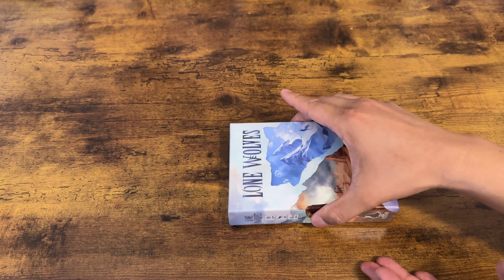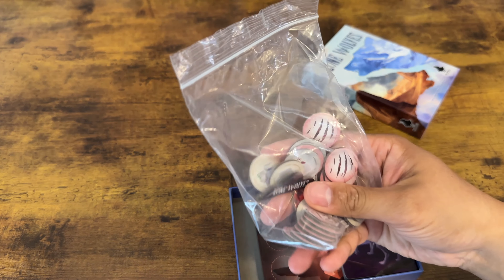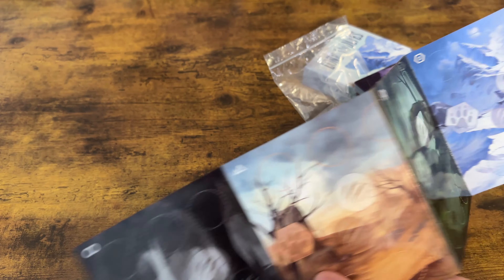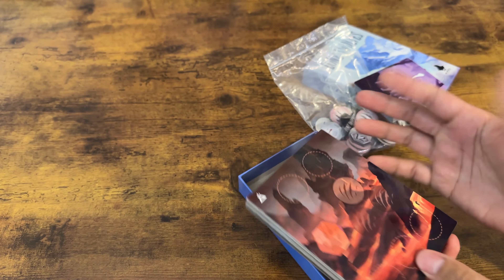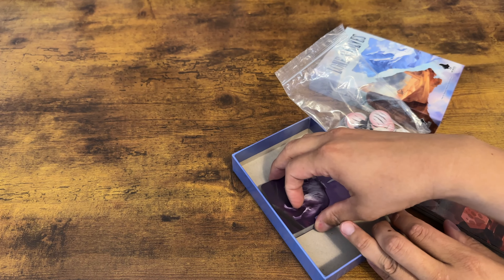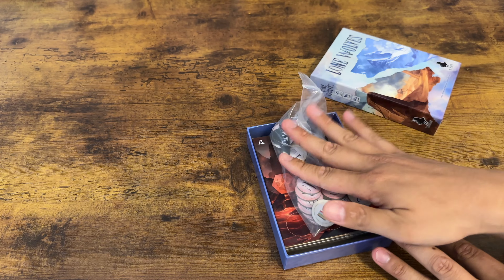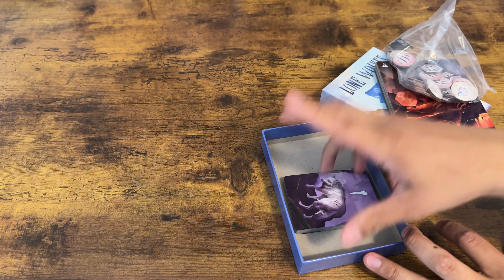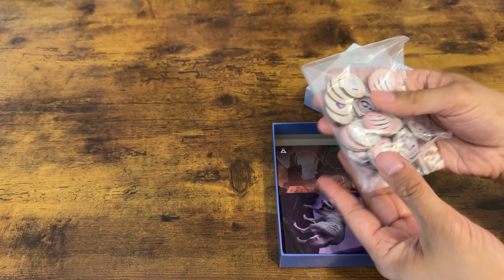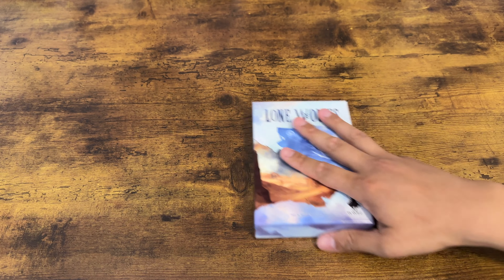Here is Lone Wolves. Let's do a quick unboxing. You'll see here all the tokens that I punched out, put into this plastic bag. Here are the cards and here is the main board. Now this main board will unfold like an accordion and that's it — that's the components. The game did come with an insert, but once you punched everything out, it became really difficult to fit everything back into the box. So I had to throw the insert away, put the board here, put the cards here, put the tokens in a nice bag that could keep them flat, and that allows everything to fit in the nice box.